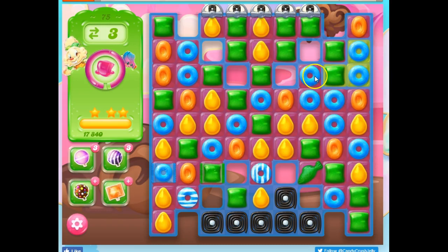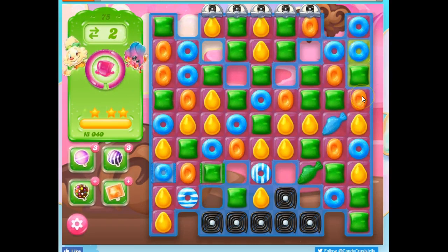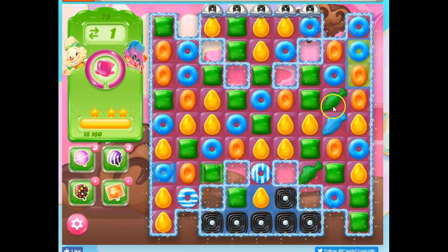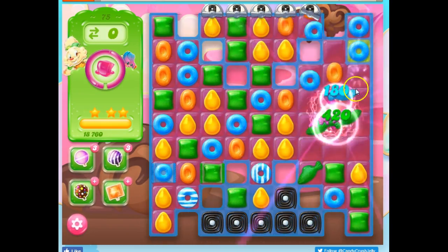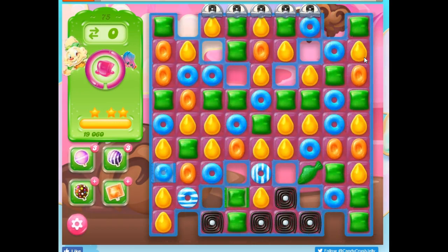Three moves left. I can make a fish and take that area. Make a fish, these two together, create three. I only see two on the board — that doesn't mean some aren't hiding somewhere. There we go, we got it.